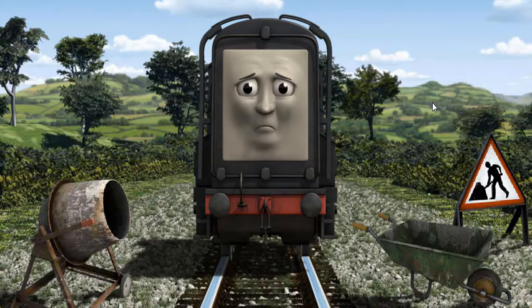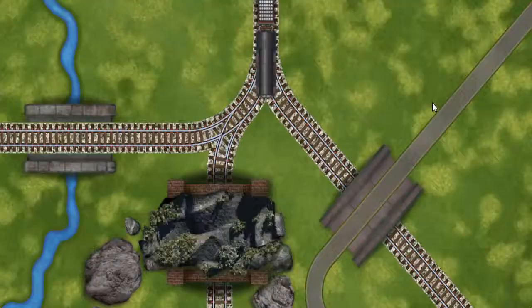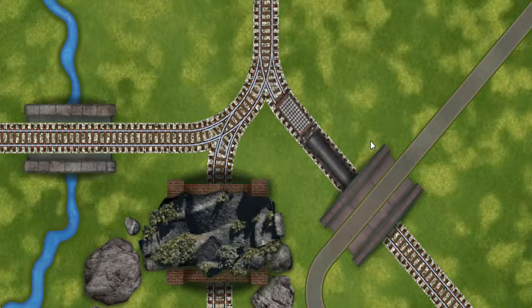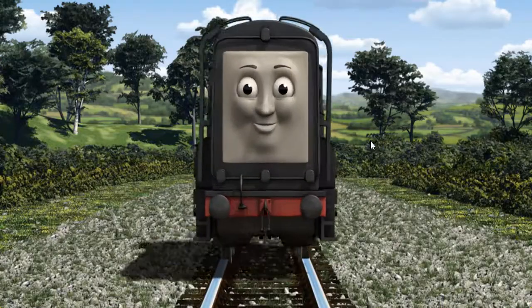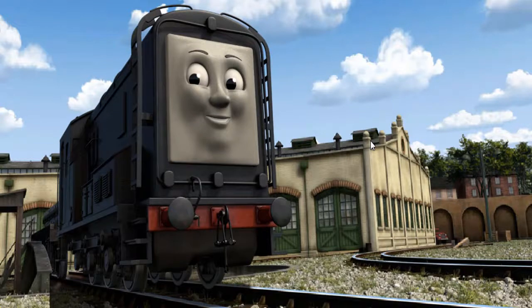Let's go! Diesel was on the wrong track. He needed to go a different way. Find the track that goes under the road. Let's go! Diesel arrived proudly at Tidmouth Sheds. With your help, he was a really useful engine. Play again.